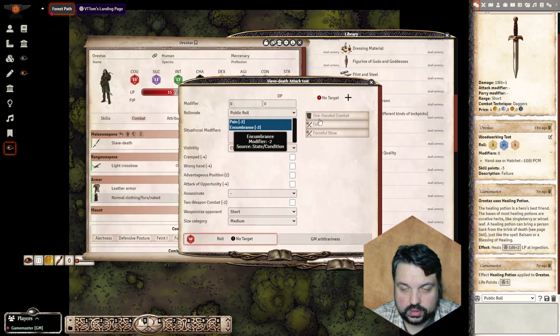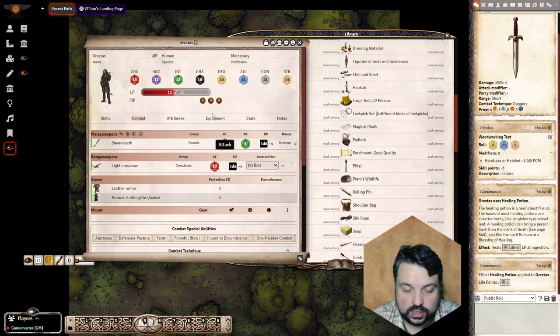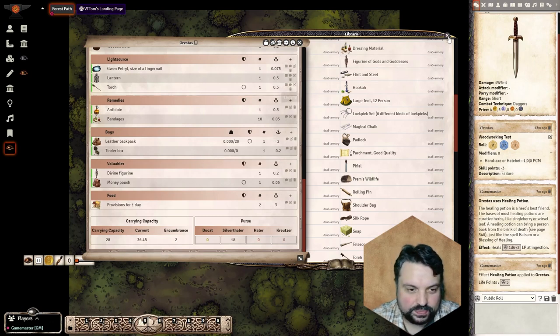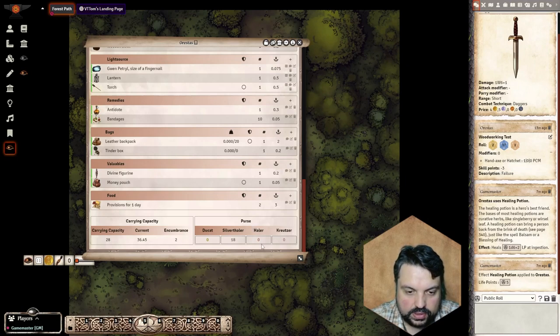Last in the inventory is the purse, which carries your money. By using the merchant feature, these values will increase and decrease automatically — but I will make a separate tutorial for the merchant.